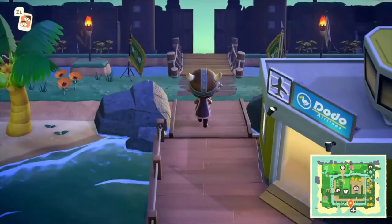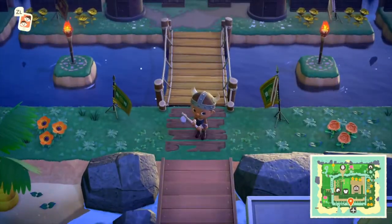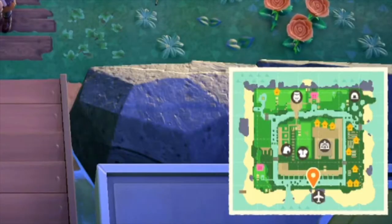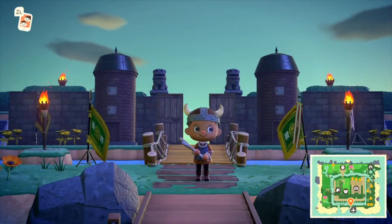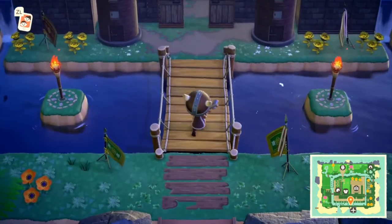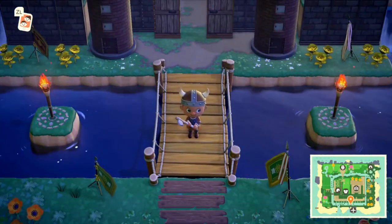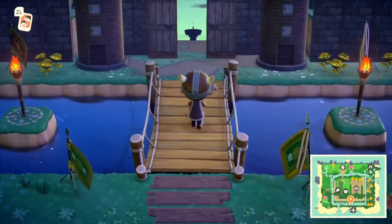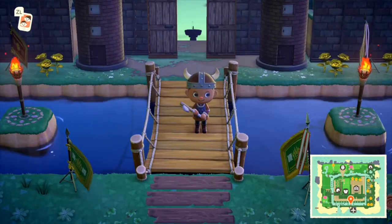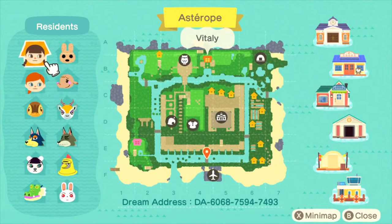So we'll start off at the airport. Upon leaving the airport we can see the map is absolutely incredible in the bottom right-hand corner, and we are greeted by this massive castle entrance. I love it already — the tiki torches, it's got a moat all the way around it. Very exciting. There's only one way to go — I'm gonna cross this bridge and go straight into the castle.